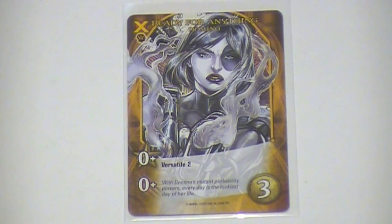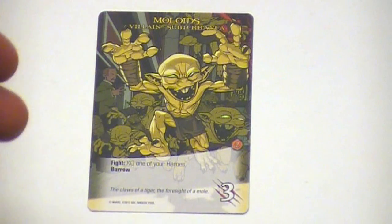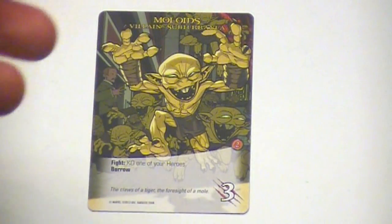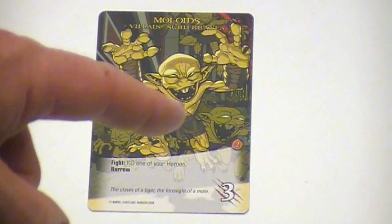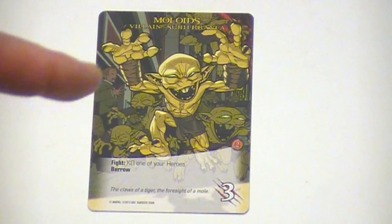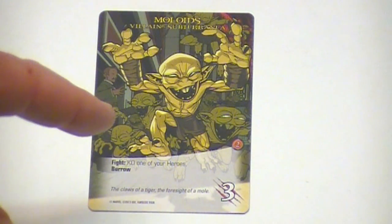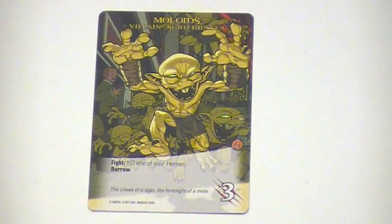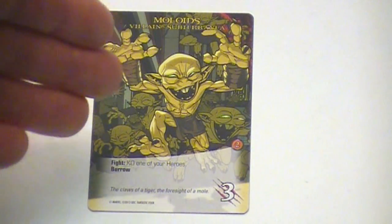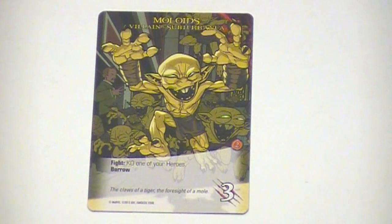Dat zijn de drie nieuwe eigenschappen in Dark City. In de Fantastic Four komen we de term burrow tegen. Als je vijanden bevecht met burrow, moet je ze gewoon bevechten zoals altijd. Als je ze verslagen hebt, red je eventuele bystanders die eronder liggen, en dan gaat deze kaart terug naar de locatie Streets als daar geen villains liggen. De enige manier om ze definitief te verslaan is ze op de locatie Streets verslaan, of ze verslaan als er een andere villain of henchman op de Streets liggen. Als ze een fight effect hebben moet je dat toepassen, en als ze terugkeren naar de Streets en je bevecht ze daar, moet je nog een keer die fight ability doen.